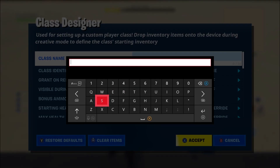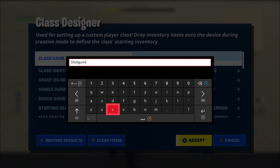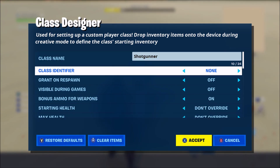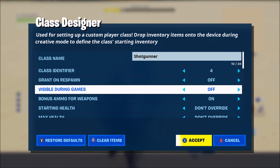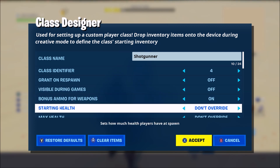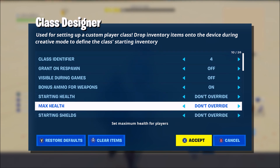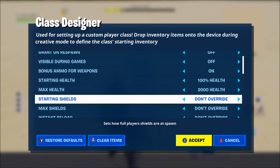Grab your guns — we'll use a couple of shotguns. You can use as many guns as you want; I think five is actually the inventory space, so make sure to use five. Once you've placed the guns, name it — we'll call this one 'shotgunner.' Set the class identity identifier to four, since I've already got three classes in this game so this will be the fourth. Grant on respawn — you can change that if you want. Visible during game: set to no. Bonus ammo for weapons: on if you want.